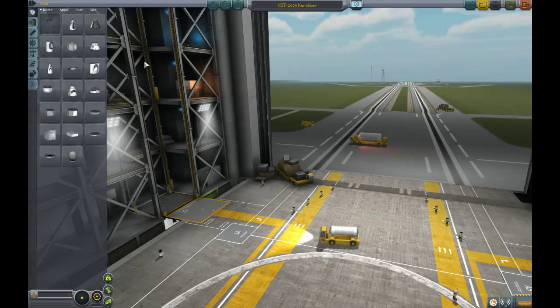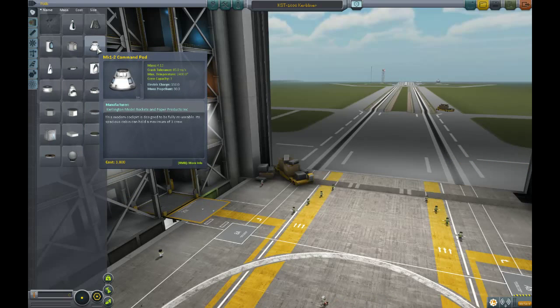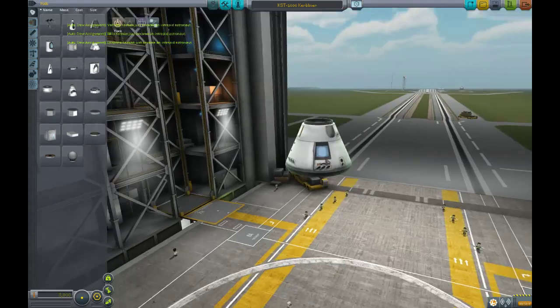It was developed by Boeing and Bigelow for NASA's Commercial Crew Development Program. It's really basically just a re-entry capsule.